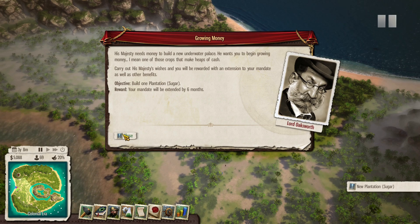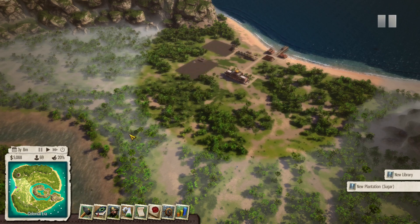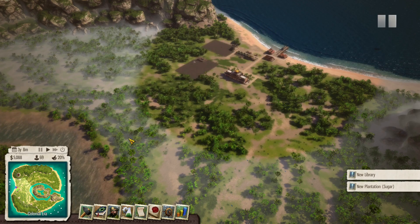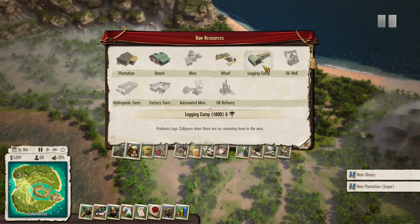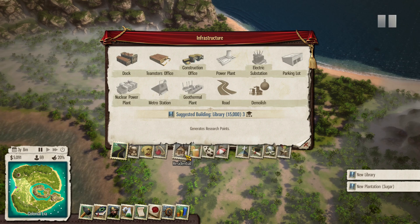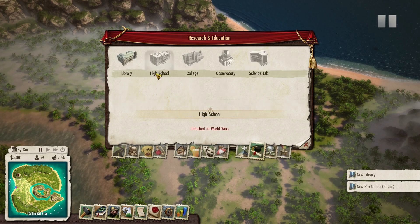But yeah, so you've got different missions to do, you've got different buildings that you need to make, different things that you can kind of extend and see what goes on — eventual payment, tourism, research, education.